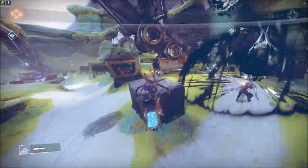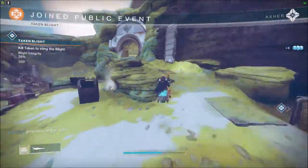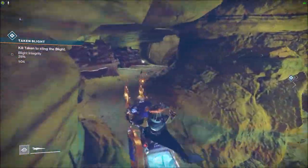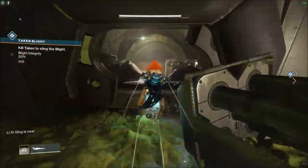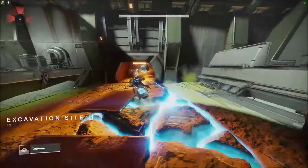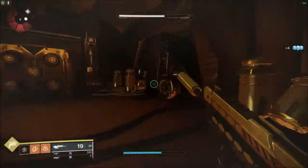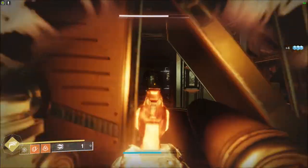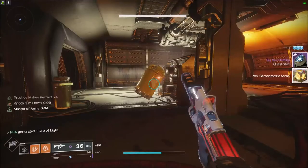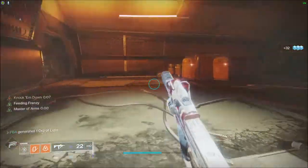I should have done this on Warlock, but I did it with my clanmate earlier today on Warlock so I couldn't show you the locations - mistakes were made. Go all the way in. Sorry for the random talk. The last one is here - you basically go all the way into the room, and when you're in here, look in the corner and it's right there.